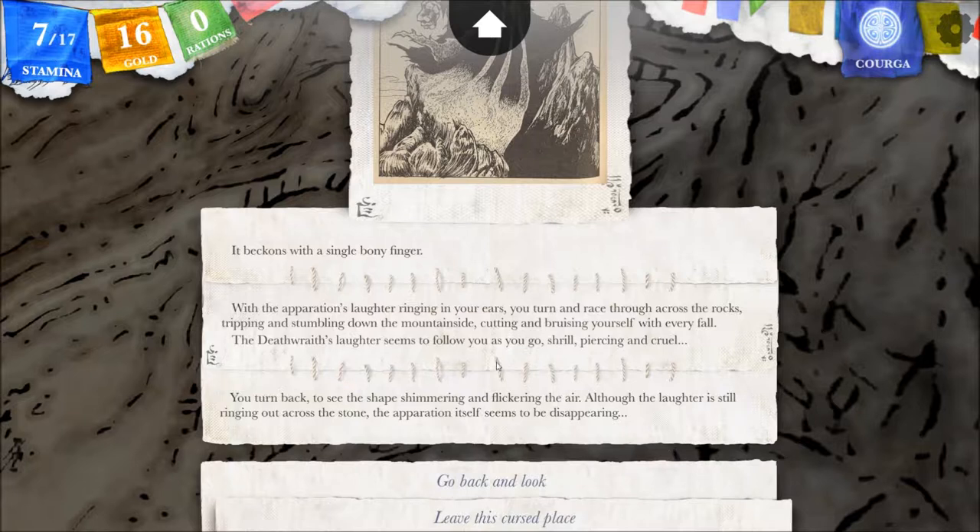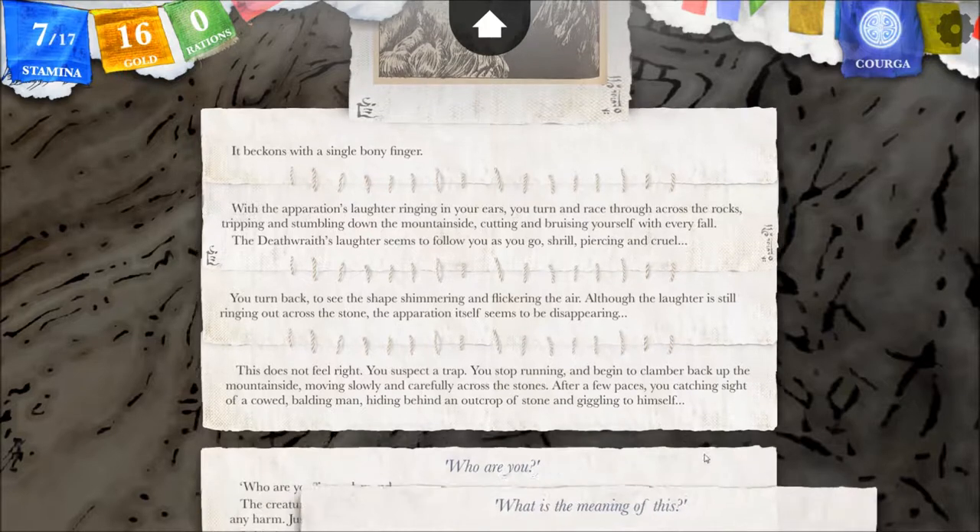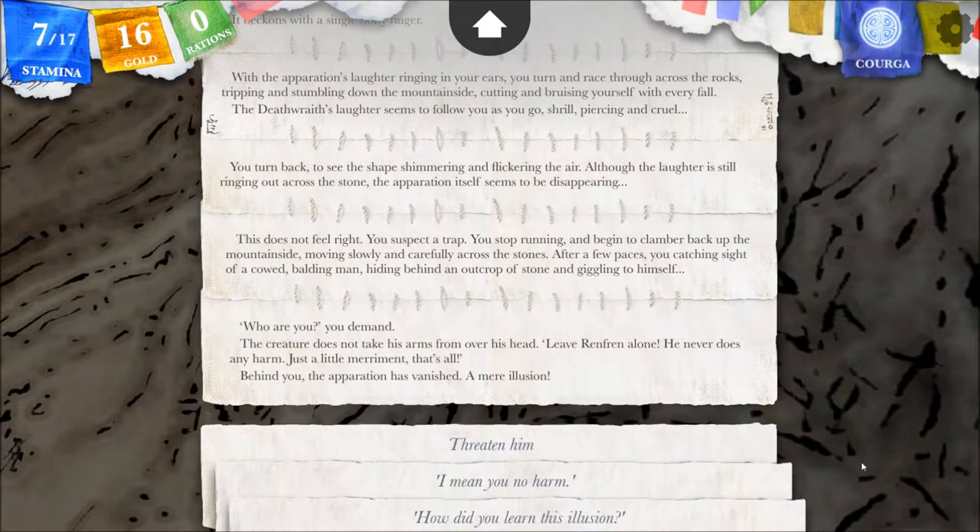I've lost two stamina just doing that. Go back and look. This does not feel right — you suspect a trap. You stop running and begin to clamber up the mountainside, moving slowly and carefully across the stones. After a few paces, you catch sight of a cowed, balding man hiding behind an outcrop of stone and giggling to himself. Okay — do we have an illusionist here? You demand: how are you? The creature does not take his arms from over his head. 'Leave Renfren alone — he never does any harm. Just a little merriment, that's all.' Behind you, the apparition has vanished — a mere illusion.